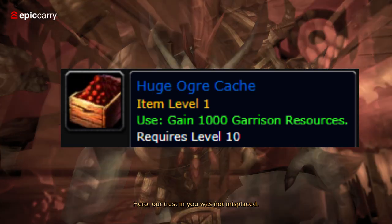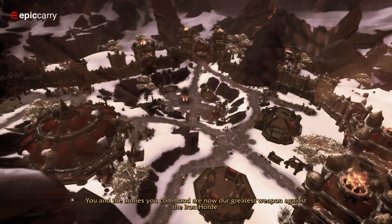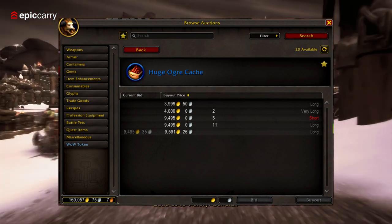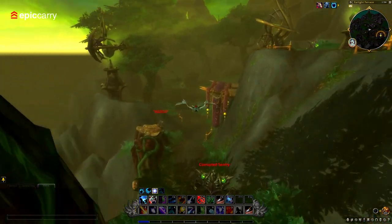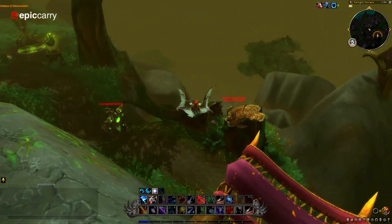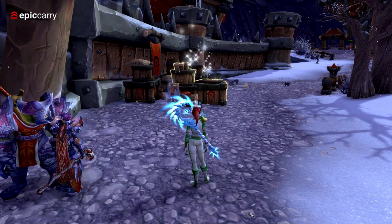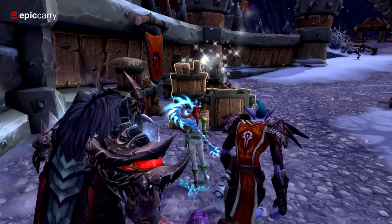There's the option to buy garrison resources at the Auction House, which can be a quick and efficient way to obtain the resources you need — just make sure to keep an eye on the prices. You can also gather resources in the Tanaan Jungle. My favorite method, which I highly recommend, is collecting resources each day right at the entrance of your main garrison building. This is a convenient and hassle-free option, perfect for those who might not have a lot of time on their hands.